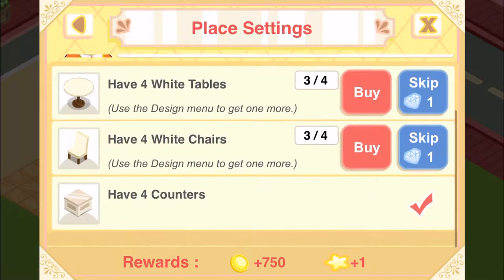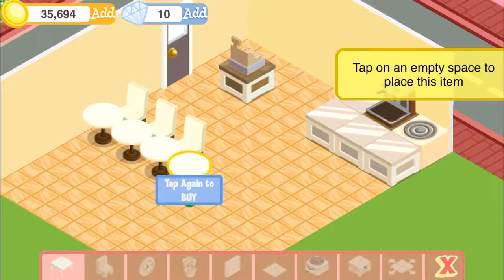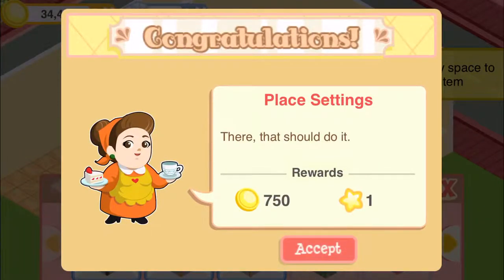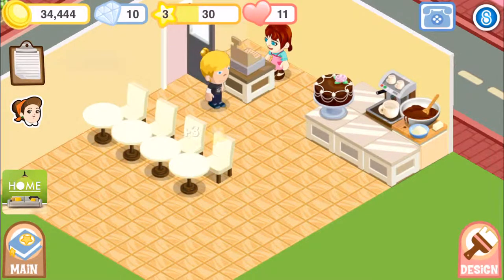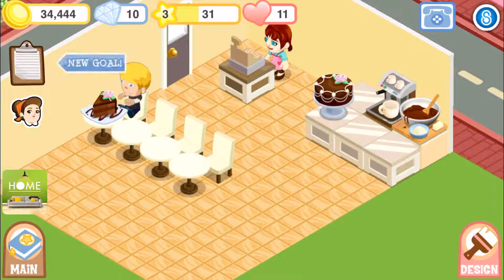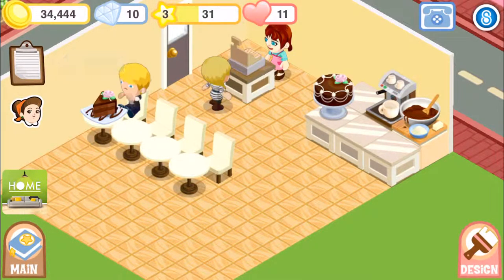I can buy some tables. I can do that eventually. We are gonna have this photo, but what I'm gonna do to start is just go with plain white tables and chairs to maximize my profit for now, and then I can start focusing on making it look good. But for now, this is gonna do.